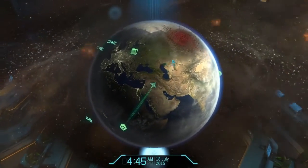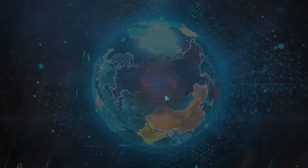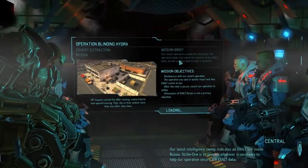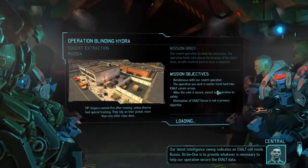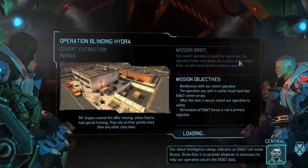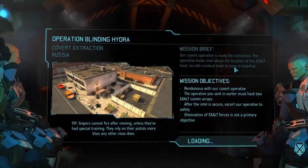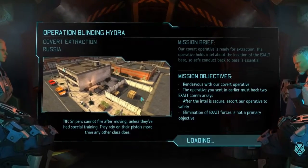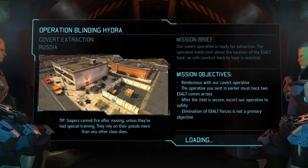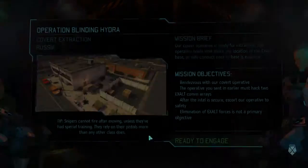Let's head out to Russia, underneath the smoke screen. We have visual on the mission. Our latest intelligence sweep indicates an exalt cell inside Russia. Strike One is to provide whatever is necessary to help our operatives secure the exalt data. This is the standard hack-two-things mission, on the same map we just did an abduction in, so I kind of know what it's going to look like.